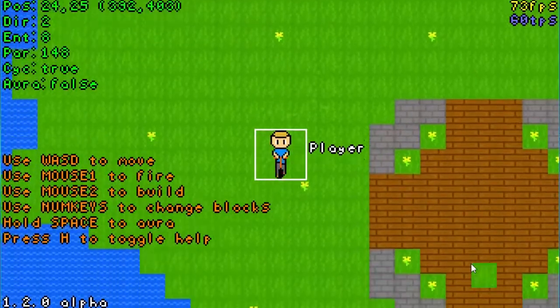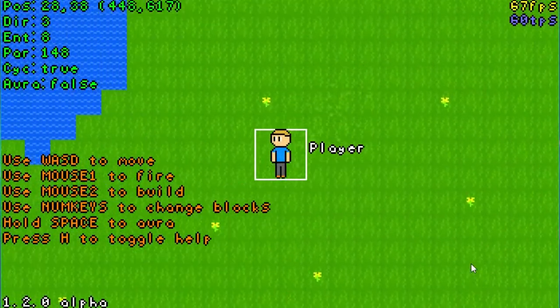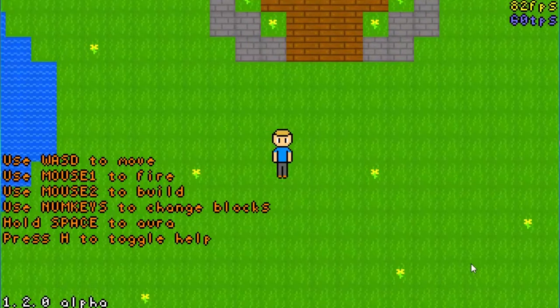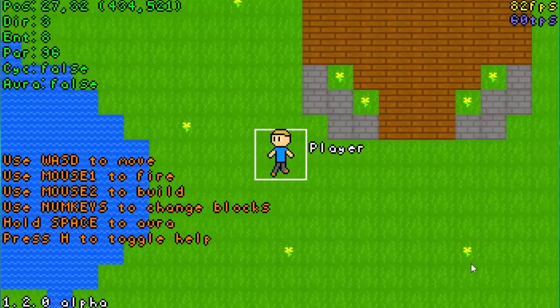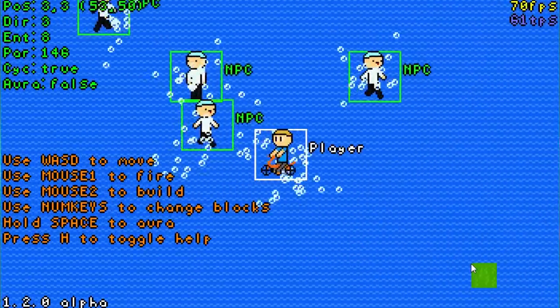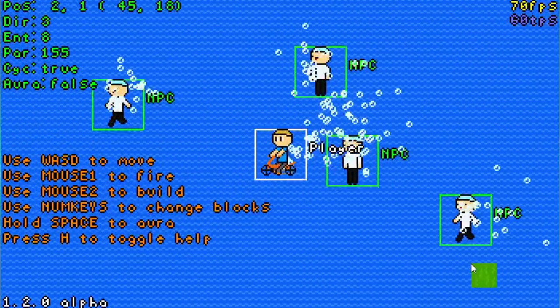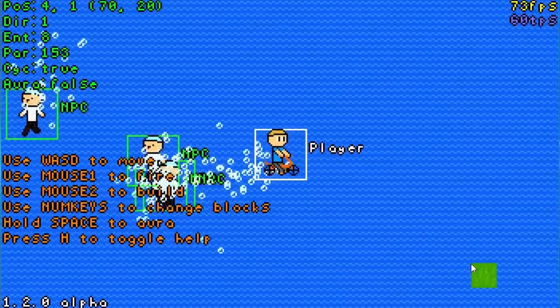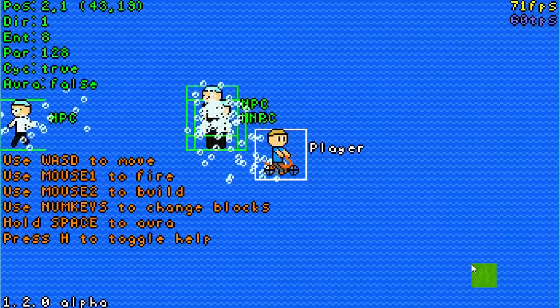Something else I want to point out is that a lot of things have changed with debug as well. As you can see, every time I activate debug, you get a little box around players, and if I fly out here — yeah, I had a feeling they'd be down here — all NPCs are highlighted green, and so are their names, which is really, really cool.